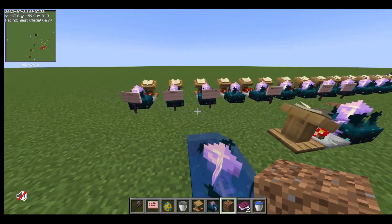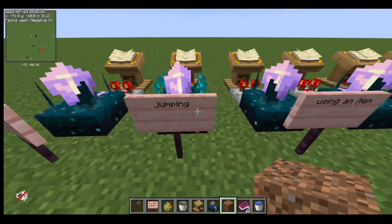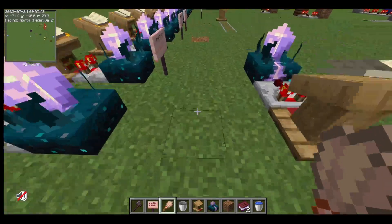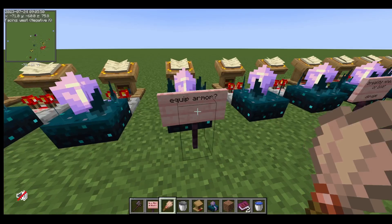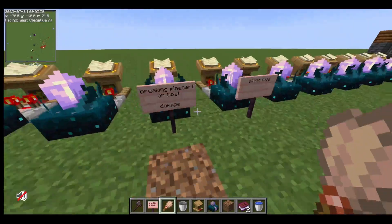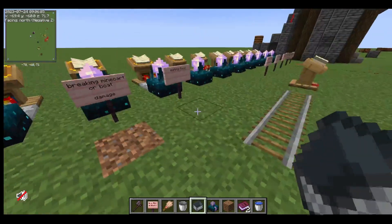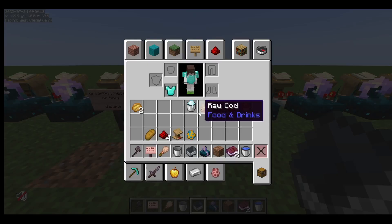So I haven't figured out all of them but I figured out a lot of them. So one is moving, and two is jumping, and three is using an item — so like if I brush then it activates. Four I don't know. Five I think is equip armor — golf armor, that's what it's called — but it is equip armor. Six: no idea. Seven I figured out because if you break a minecart or a boat, or also if you damage something — lots of puffer fish died for this — and then eating food.